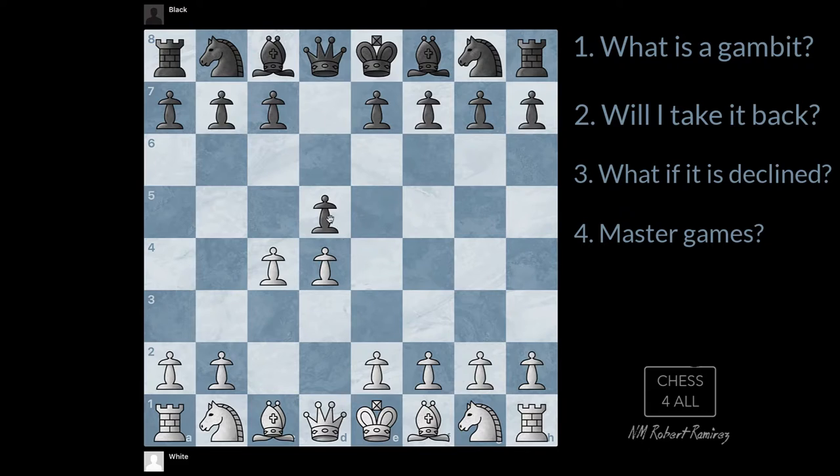Now, in this variation, they could accept the gambit — they could take it — which in turn gives you more control over the center. The black pieces have only one central pawn, and you have two central pawns. There's one variation where they actually go pawn to e4, and as you can see, we have full control over the center, which makes it difficult for your opponent to deploy his pieces and maneuver around the center.